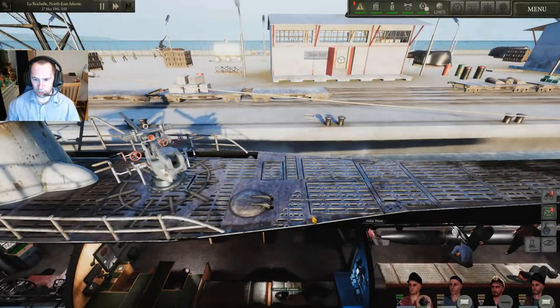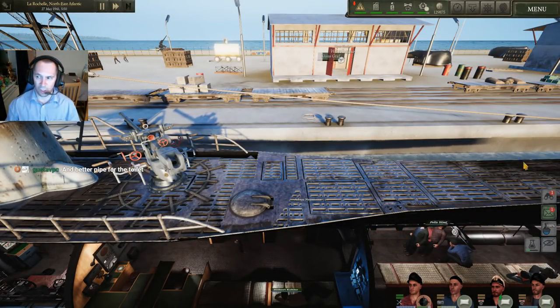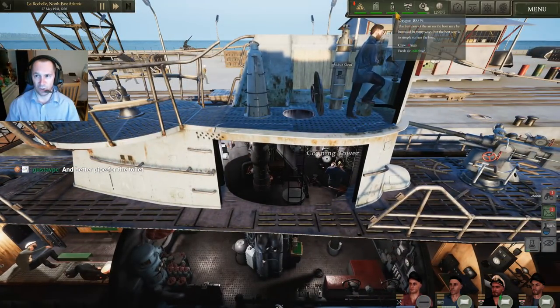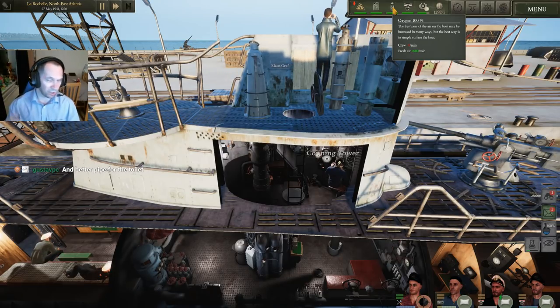The snorkel works in the fact that when you're underwater at periscope depth, you can raise the snorkel and that allows you to run your diesel engines, which in turn allows you to recharge the battery capacity. Not only that, you will also replenish oxygen within the ship.